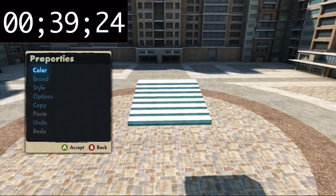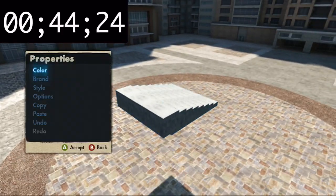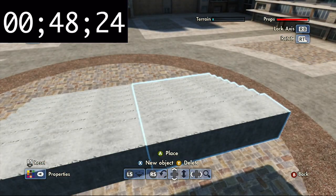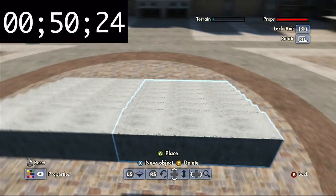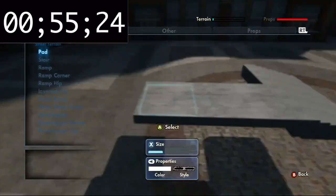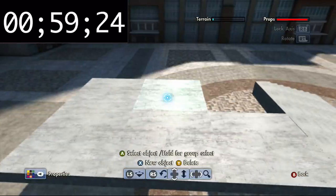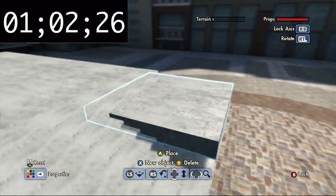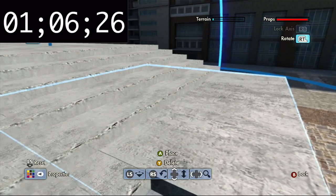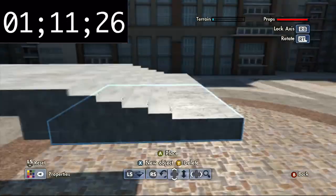Now we got that, we're gonna paste that and have it going this way. I haven't decided exactly what I want right next to it, but we'll have a pretty wide stair set. We'll probably do the coloring last. There we go, now we have that and then we've got to add the bottom part — that's really three stairs so we're gonna have four. It's nice and long.